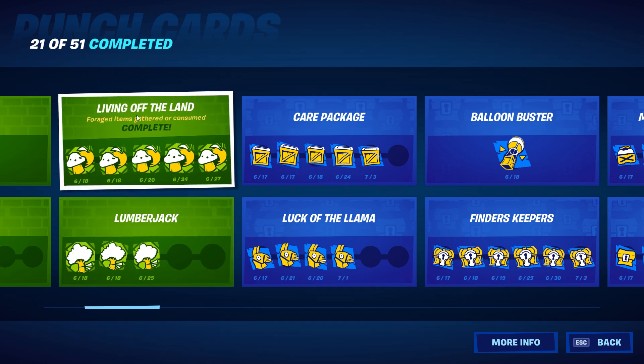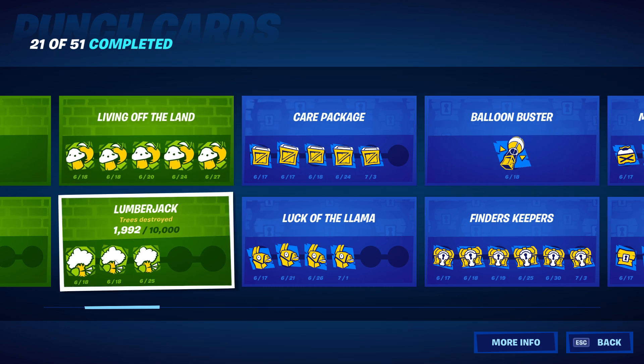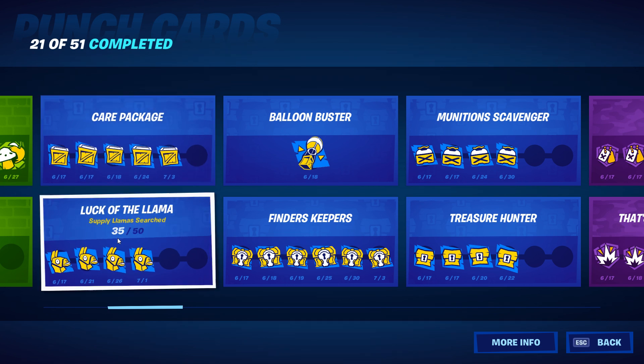Living off the land — forge items gathered or consumed — I think the highest was 250 total and I have this completed. Lumberjack — trees destroyed — 101,000. Coming up next: 992 out of 10,000 for that fourth punch. Moving on, hair package — supply drops searched — I have 308 of 500 to get the final punch. Luck of the llama: 35 of 50 llamas, so not too far off.